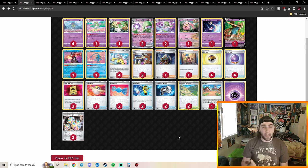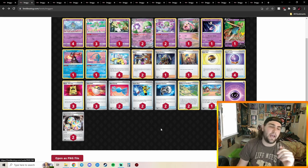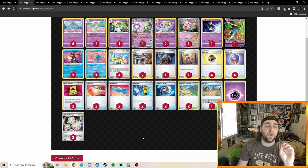Manaphy is your only real obstacle, but if you can deal with that, Scream Tail is just dunking on all kinds of things. They're playing Counter Catcher here too, which is a perfect fit in Gardevoir — it already plays from behind, which is why they run Reversal Energies in the first place, so Counter Catcher just fits perfectly.